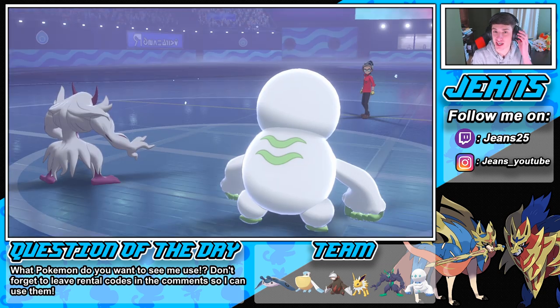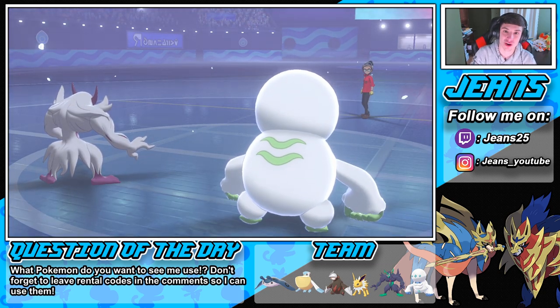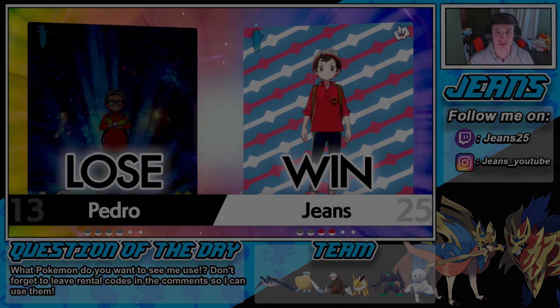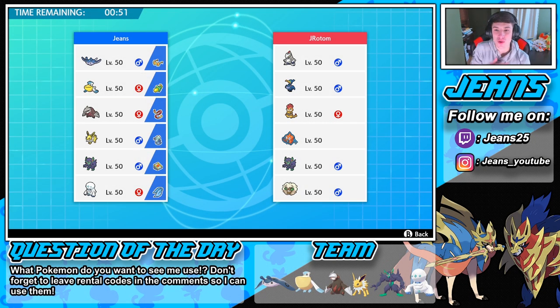That was an easy match — Mantine rocked out, I got to show off how dirty he can be with Dynamaxing right off the bat and getting the sweeps going. Oh no, not a Cramorant team! I love Cramorant, I gotta find a team with him — just look at his little sprite, it cracks me up. He's definitely leading Whimsicott. I kind of want to show off Jolteon here — he could be rather good.